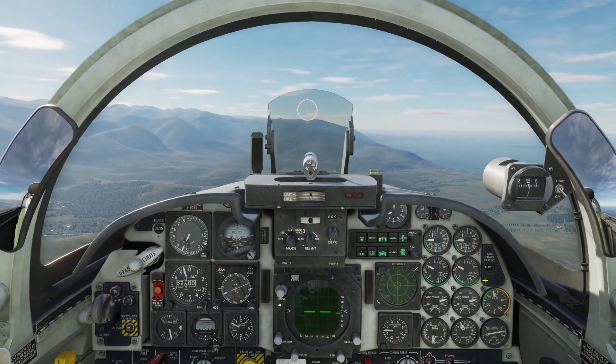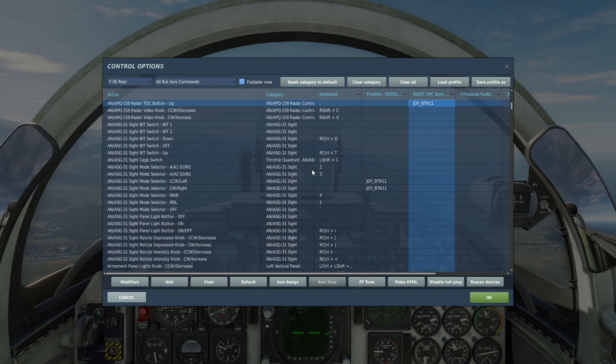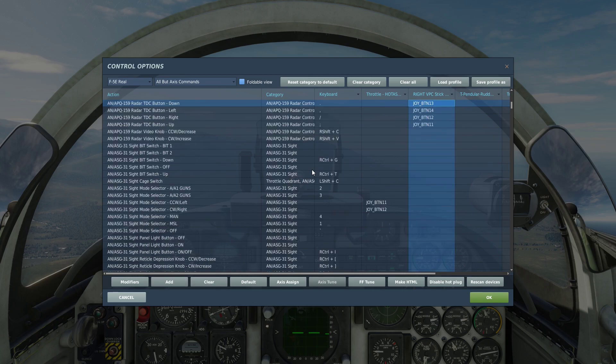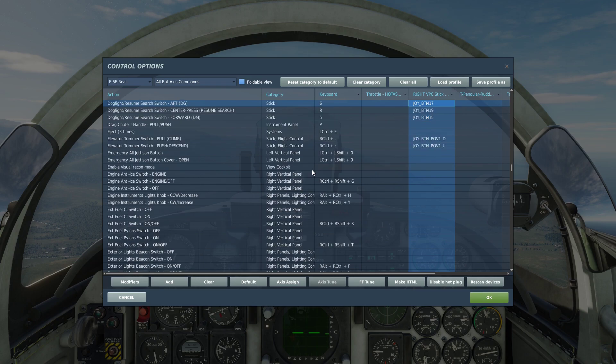Before we get started I'm going to show you a few key bindings that I'm going to use. This is a short recap. We're going to use the target designator button, up, down, left and right, the target acquisition button, and we're going to bind the dogfight aft — DG stands for dogfight gunnery. We're also going to bind center for resume search, which resets the radar, and you can also bind dogfight forward. We won't use that in this lesson but you should set it up.